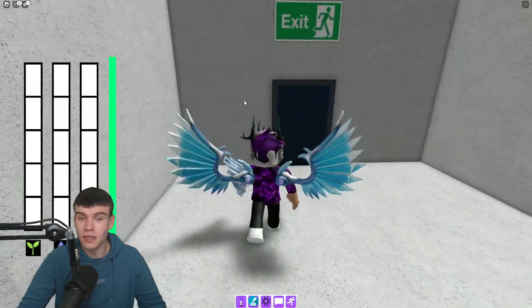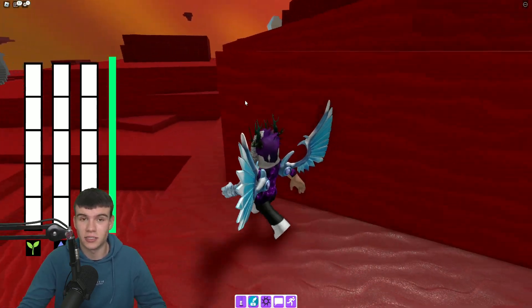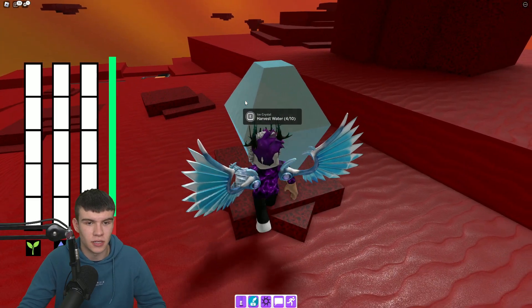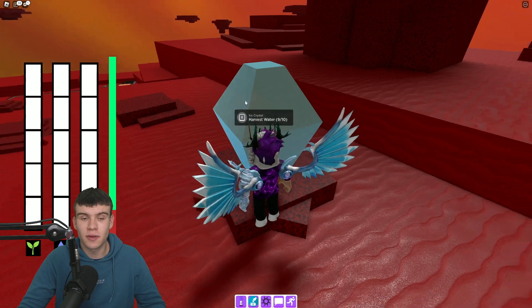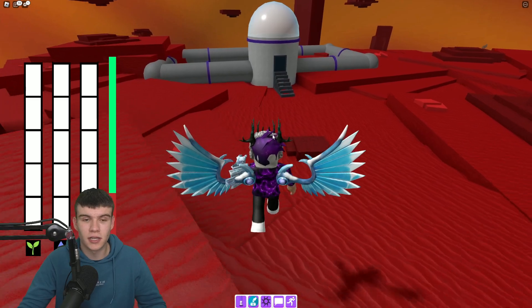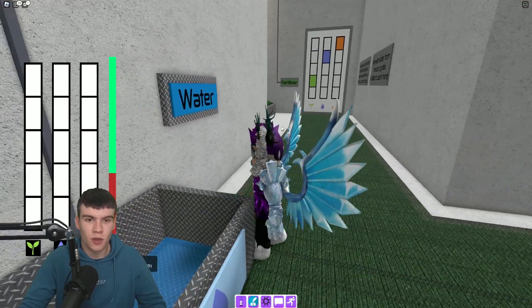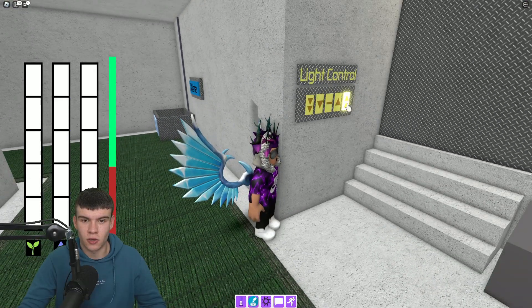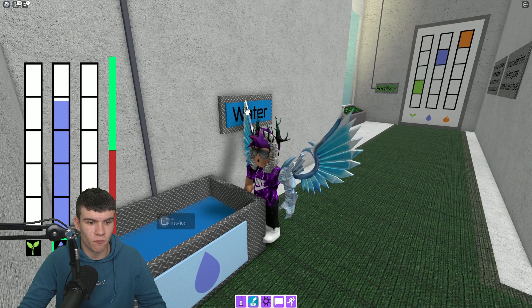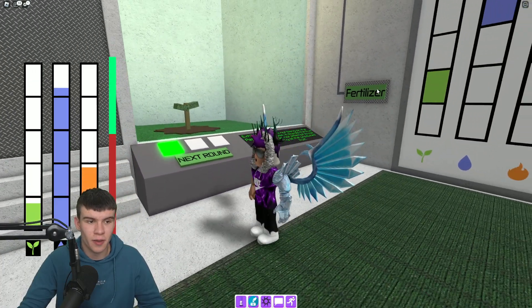You need to do three rounds of this, and if you mess up one round you might need to start it all again. Let's quickly get 10 more water and get this sorted. Go back inside — you kind of need to do three things at once. First, make the light go all the way up to the top, fill the water, and use a bit of fertilizer to get that up and running.